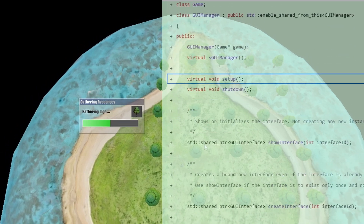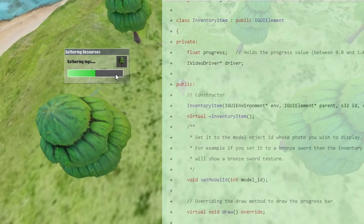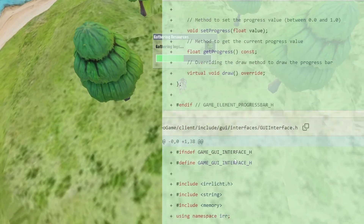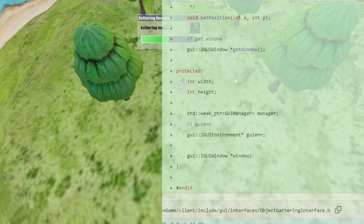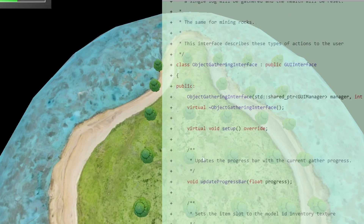This is where I started to make the GUI Manager. As you can see, it allows us to register interfaces. I also made the object gathering interface, which is why you see gathering resources and a progress bar. Progress bars and inventory items were also implemented, though the real inventory won't come until a lot later.